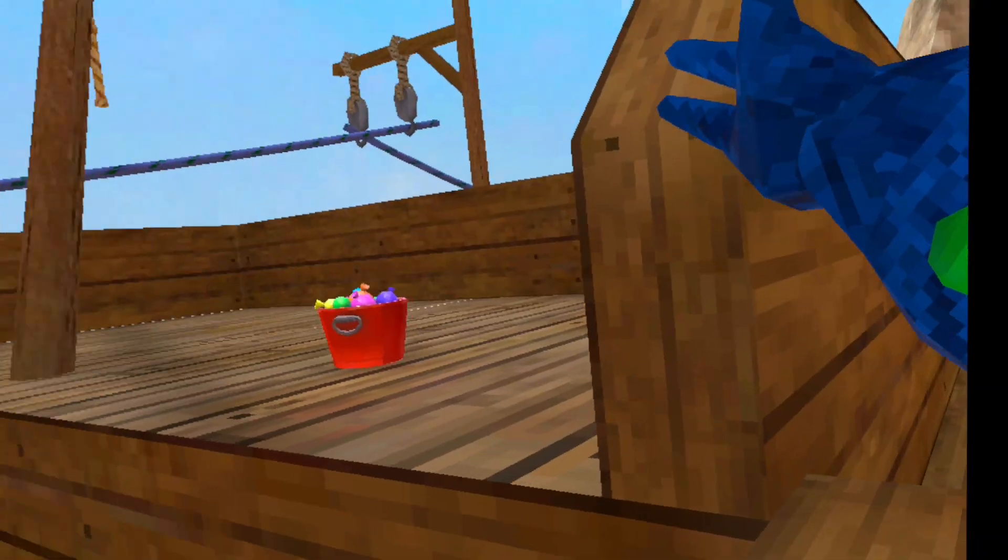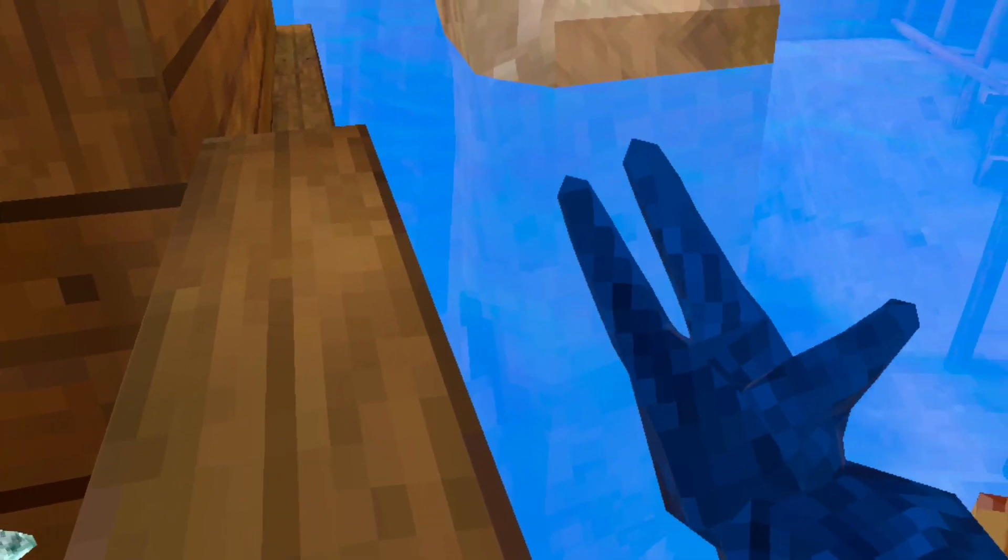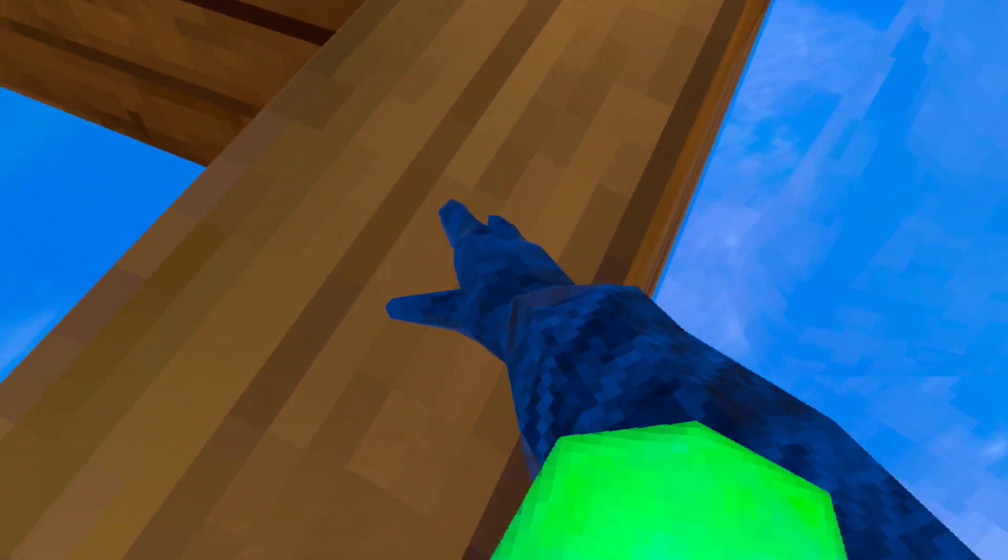Alright, so what you want to do — you want to come right here to this spot of the pirate ship where there's the rope right here. You're going to get your left hand in a fist and your right hand open. You're going to put your hands on both sides of this and you're going to pull your left hand towards this side, towards this rope. And when you do that, it should look like this.